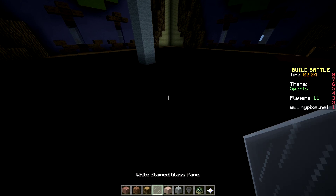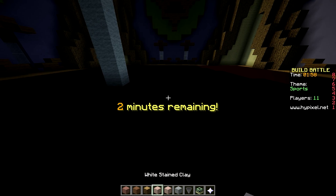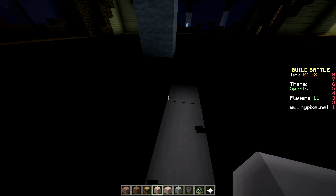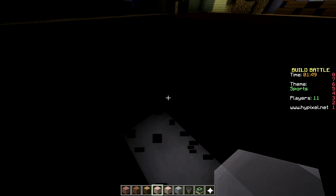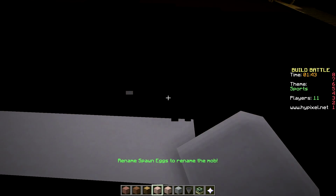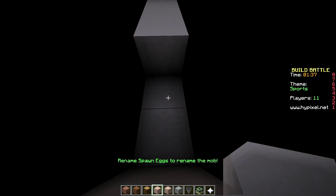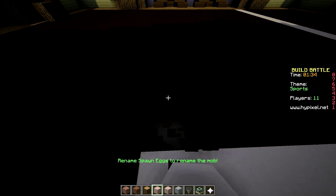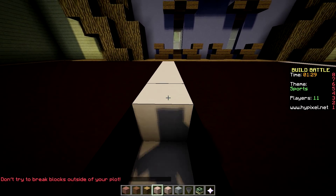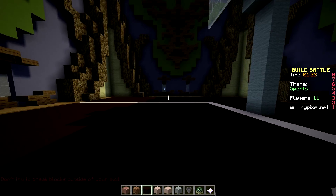Now let's add the lines for the field. I'm gonna use white stained clay for that. So that's 1, 2, 3, 4, 5 - let's fill this in. That's like the court lines. We're not gonna draw the whole court but I don't know if you guys are getting pissed off by this 1.8 bug - how the thing is getting like deleted, like the shadow right there. Sort of pissing me off a little bit.